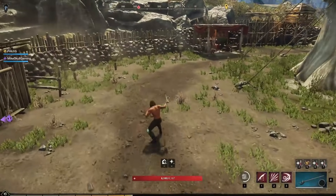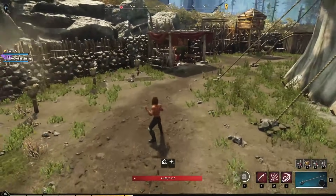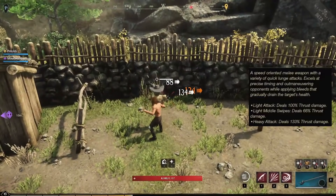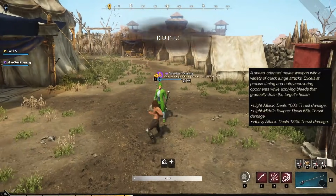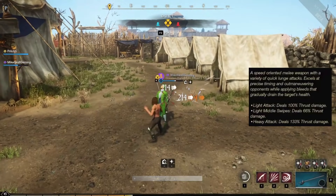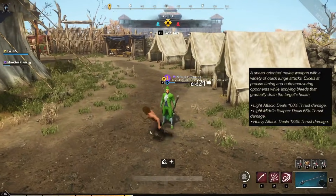Beginning with your light attack combo, the Rapier has a four auto attack chain: lunge forward with a thrust, then do two quick side swipes, and finally finish it off with another lunge. The first and last attack each do 100% weapon damage, while the two quick middle swipes each deal 66% weapon damage. The Rapier has extremely fast attack patterns — you can get off the first three attacks in the time it normally takes another weapon to do one attack.